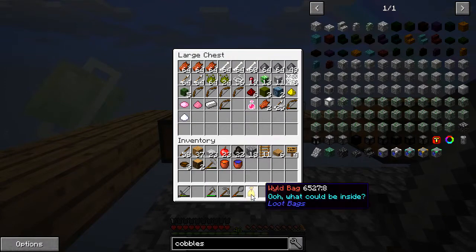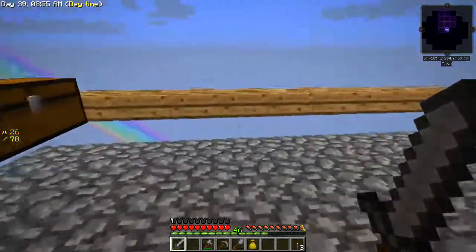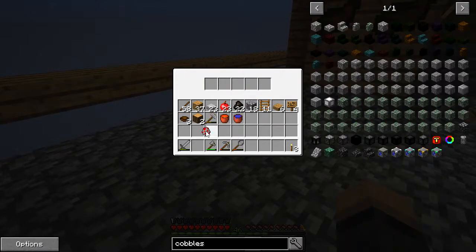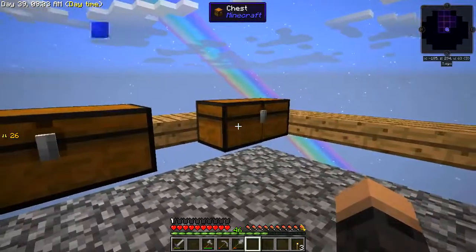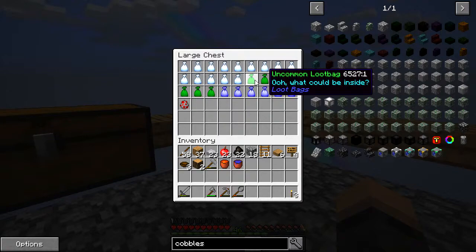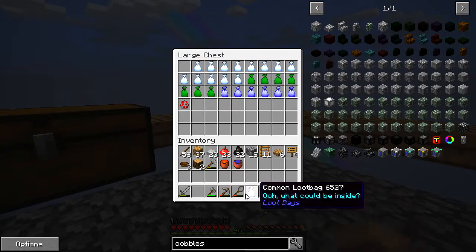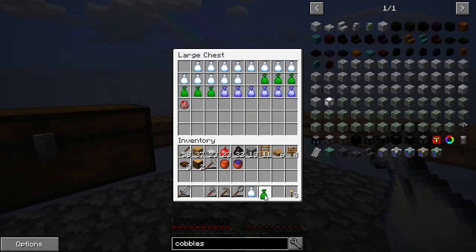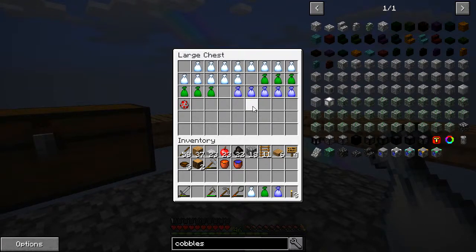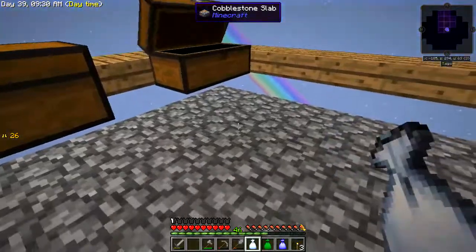We're also getting goody bags, so let's do the right thing and have a look at some of them - we have a spawn chicken, so we can get eggs finally. As you can see I've got quite a few in here - some rares, uncommons and commons. I'm just going to open one of each to begin with. I know you can combine them - commons can make uncommons, which can make rares, which can make epics and then legendaries I believe.